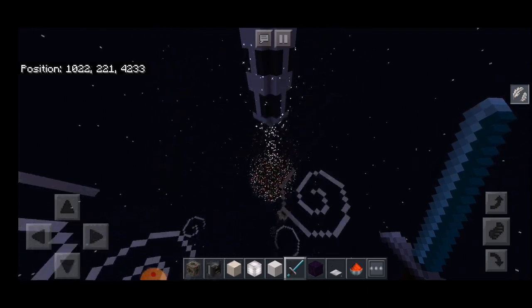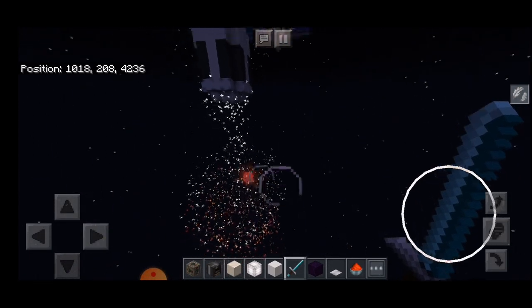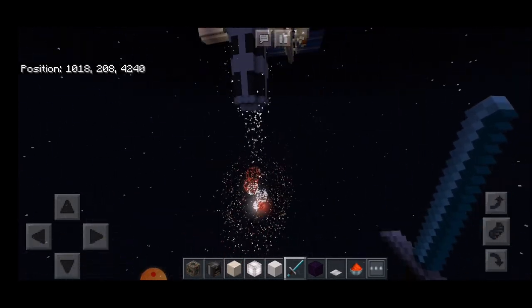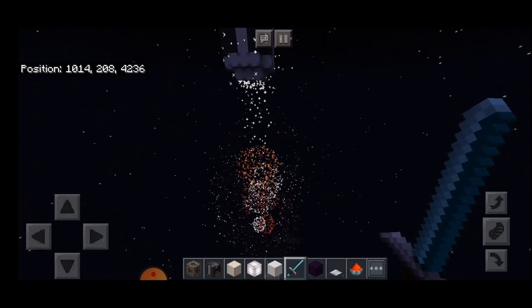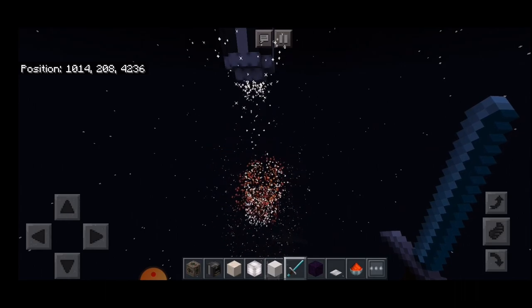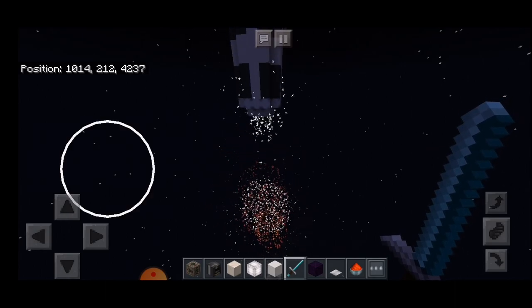If you haven't already, do take a look at our video on how to make a working rocket engine, which explains how the sound of the rocket can be created as well as the thrust of the rocket engines. In this video we are going to be looking at how to make the rocket move.